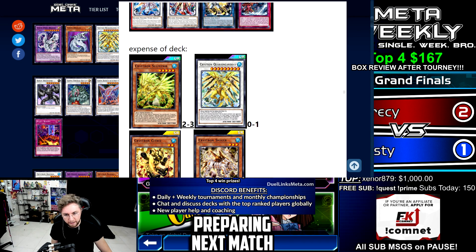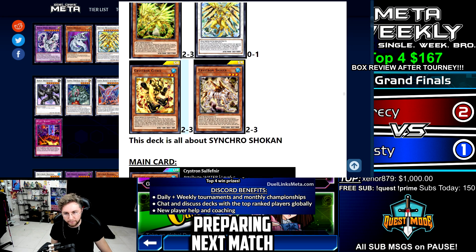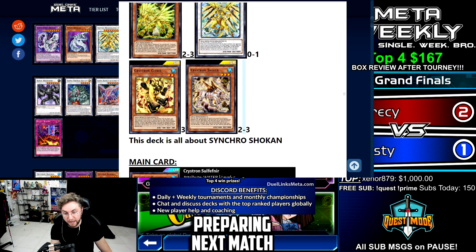You're probably going to want to play two to three Sulfoneer, even though it is the core card of the deck. Play zero to one of the ultra rare synchro. I would say you want three Citri and three Smiger.